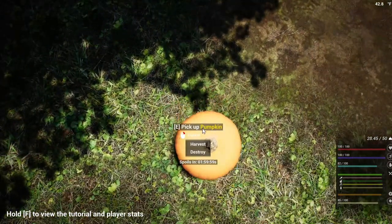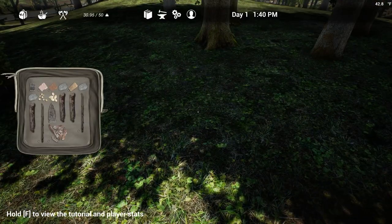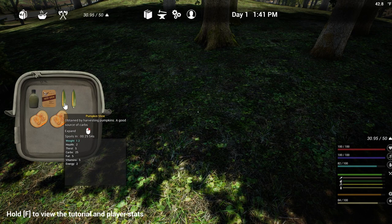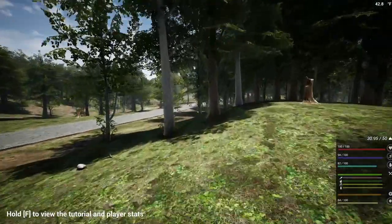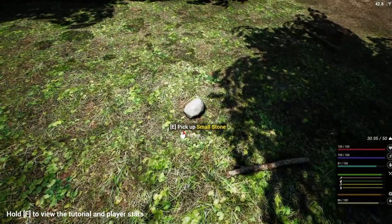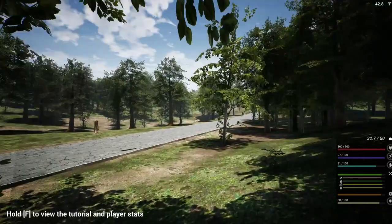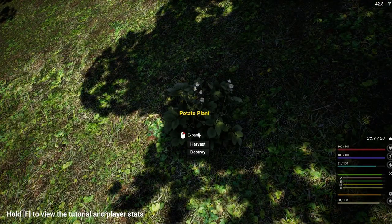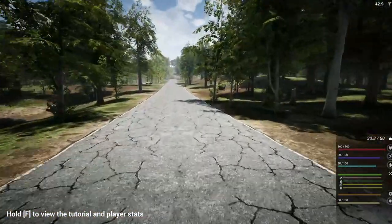If you just hit E it's going to pick the whole pumpkin, harvest it, and cut it in half. Plus you get the seeds from it too, which you'll need for when we start doing farms — or more like planter boxes. At least that's what it was when I played it last. Oh, potatoes! That'll get us potatoes, so that should be good for starches and stuff.